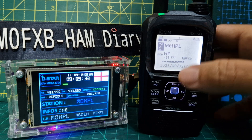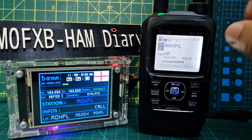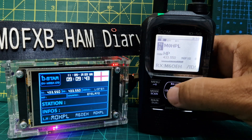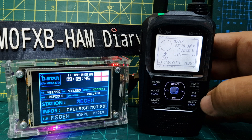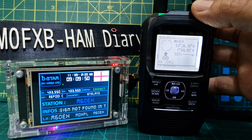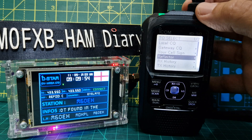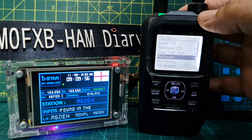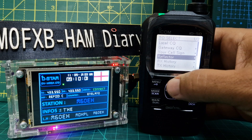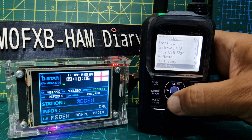To select my hotspot, go up and down to bring the gray area up and down, select it, and press Enter. Stations are coming through — this sounds great. This is basically in an ID-51 and ID-52 style case, which is what it really is. The gateway CQ will be separate from my call sign.